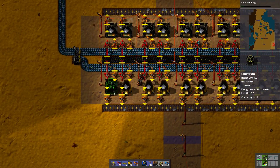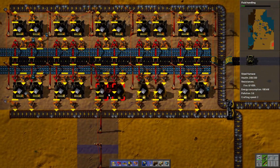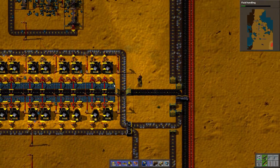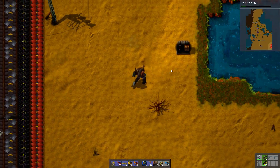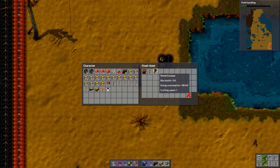I guess I could rebuild the entire thing using medium electric poles to make it more compact — at some point I'll do it. So where's the obsolete chest? This is the obsolete chest. I guess I need this for the boiler, so it's not completely obsolete.